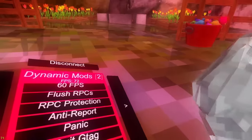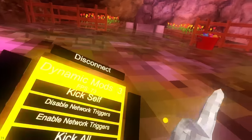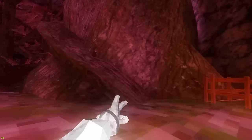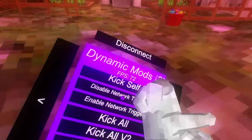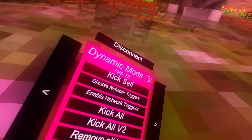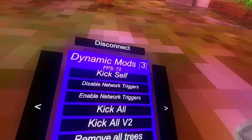Quit G Tag just quits. Join public joins the public lobby. Hop goes from one lobby to the next. Kick self kicks yourself from the lobby. Disable network triggers: if I'm in beach map and go to the forest map, I would not get disconnected - I'd stay on beach servers even though I'm in the forest map. Enable network triggers just re-enables them.